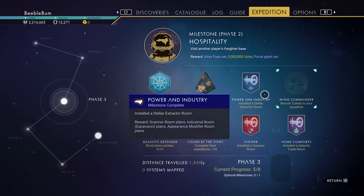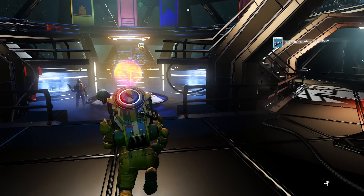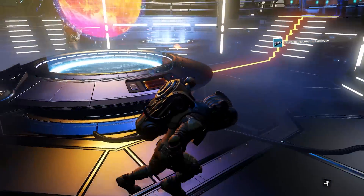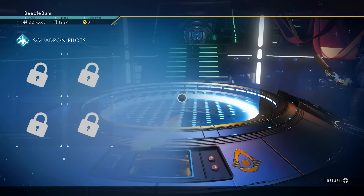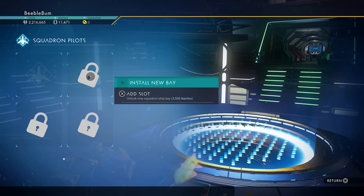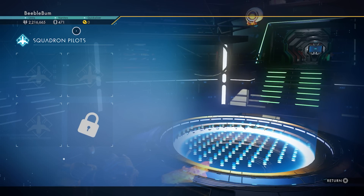Now that we've done all of that, we need to focus on recruiting three squadron members. But before we can do that, we have to unlock the squadron slots. That costs nanites, but as you can see we have quite a lot since many milestones reward nanites. Let's go to Manage Fleet, Manage Squadron. We have a list of locked slots — the first costs 800 nanites, the second 3,500, and the third 7,500. So all my nanites have been spent.